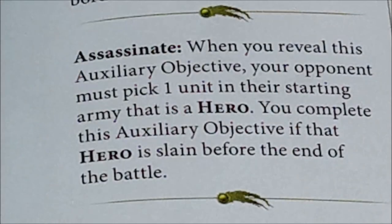The second one is Assassinate. When you reveal this auxiliary objective, your opponent must pick one unit in their starting army that is a hero, and you complete it if that hero is slain before the end of the battle. Remember it can be useless if your opponent has no hero in the starting army. Also, your opponent may choose a hero that is very hard to kill, so pay careful attention when picking this objective based on the army you're facing.